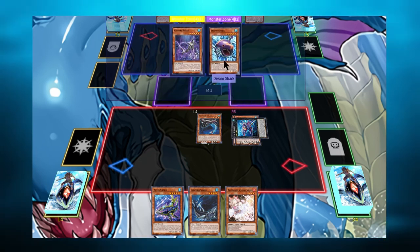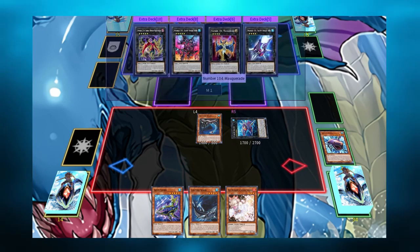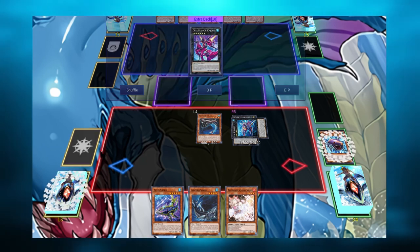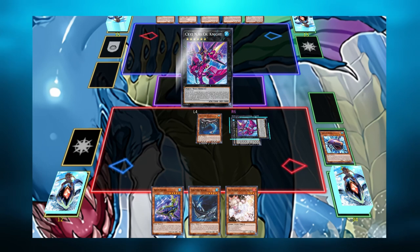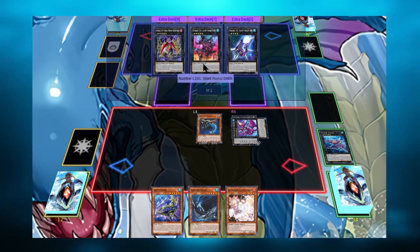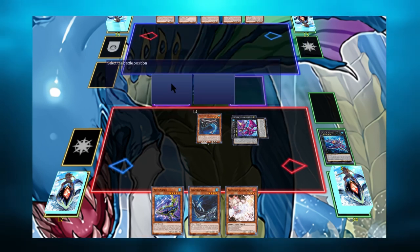Now we can activate Gnash Knight's effect. Detaching two materials, we'll attach a Number monster to it as material from the extra deck. Now you can suck up one of your opponent's monsters, and if your opponent doesn't have a monster you can cancel the effect. We can special summon C Gnash, using Gnash Knight as material. C Gnash Knight can then special summon a C Number monster with the same number as the material already attached to it.